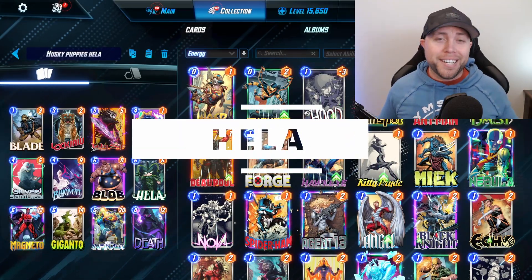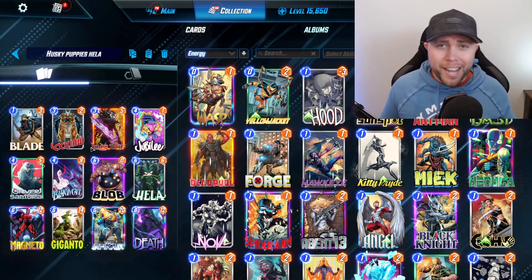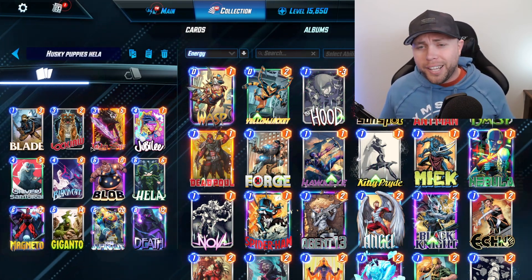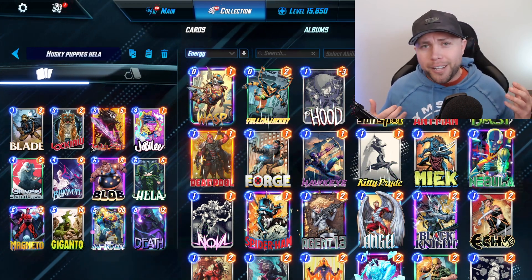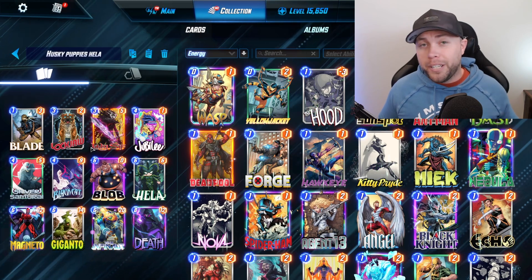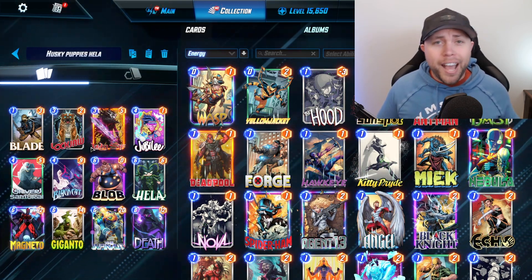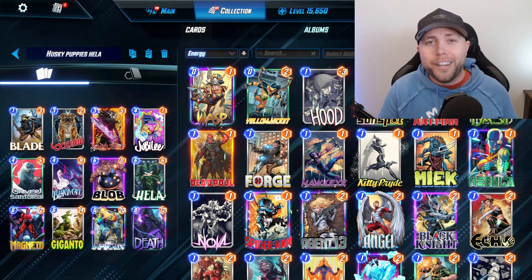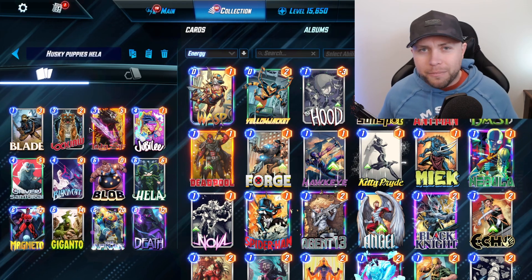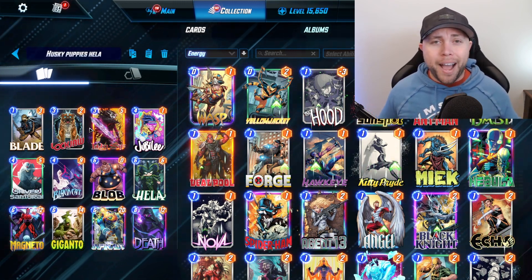You know I can't finish out the recommendations list without talking about Hela. We're not going to spend a whole lot of time on her — she's everywhere, she's probably the most popular deck right now, maybe even the strongest deck. There's not a whole lot your opponents can do about it; they can guess right with a Cosmo and Leech, but that's kind of hard to do. You're able to put out so much unpredictable power because you don't know where it's going, your opponents don't know where it's going. This list is built to be extremely consistent. You might ask why it's my third recommendation if it's one of the best decks in the game — it's because you always run up against Living Tribunal.